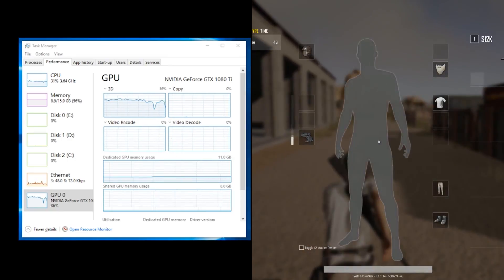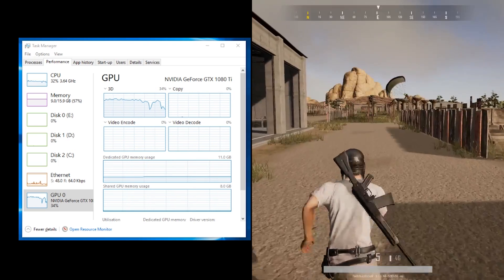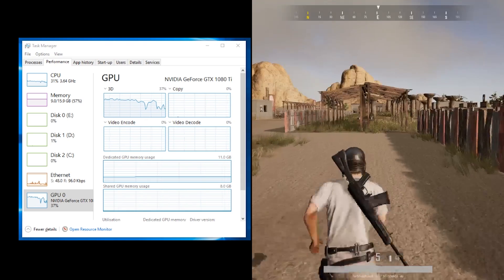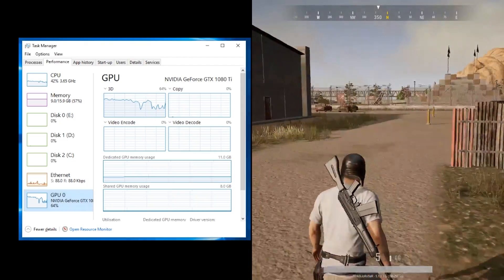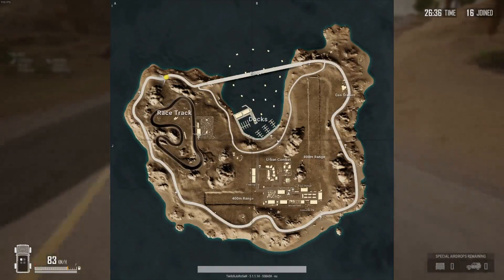So, for science, I first played the nuclear option to eliminate as many software reasons as possible. I reformatted my hard drive completely and reinstalled Windows 10, then conducted these tests with minimum software on the computer — basically Steam, OBS, and PUBG.